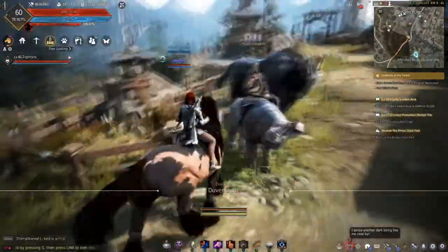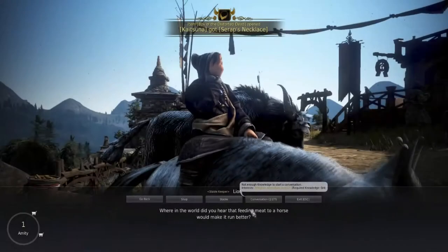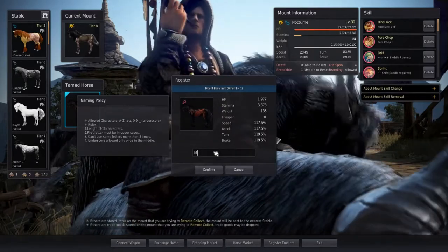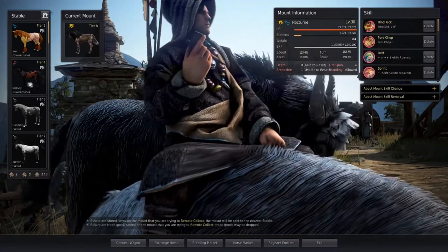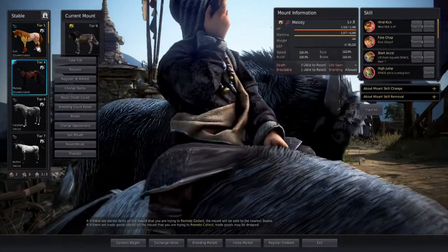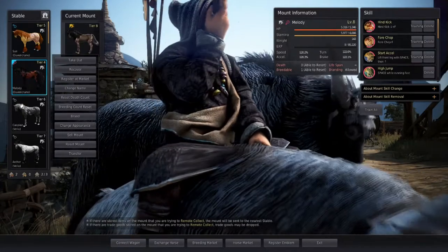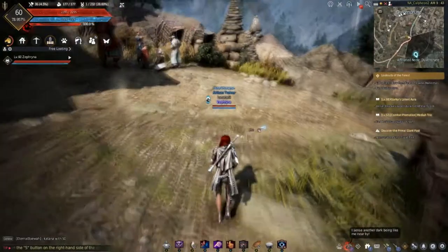We're back at the Duvenkroon stable. Jump off and talk to the stable keeper — and it's a girl. Give her a name and put her in. Looks like she's a tier 4, and she's also already level 8, so we should be able to push her up to level 15 or even level 30 pretty easily if we wanted to use her for breeding.